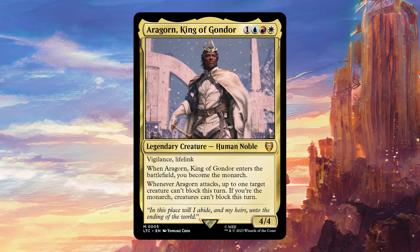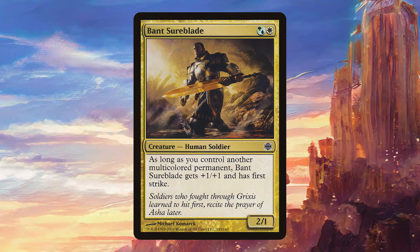Aragorn, King of Gondor is very flavorful. Being the monarch is fine because you get to draw extra cards, and stopping our creatures from being blocked is going to be great to finish the game since we're giving out so many +4/+4 buffs. Banshu Blade is going to trigger 3 of Aragorn's abilities for 2 mana — that's an excellent rate, and even if the creature isn't the most exciting, it's still pretty serviceable.